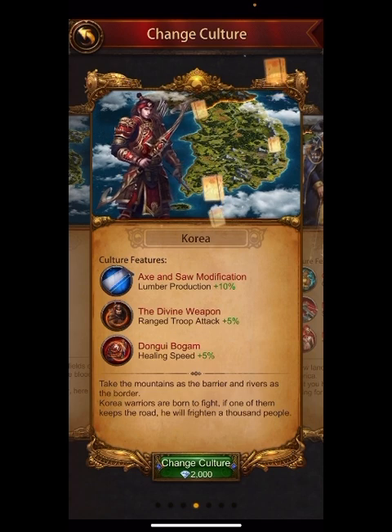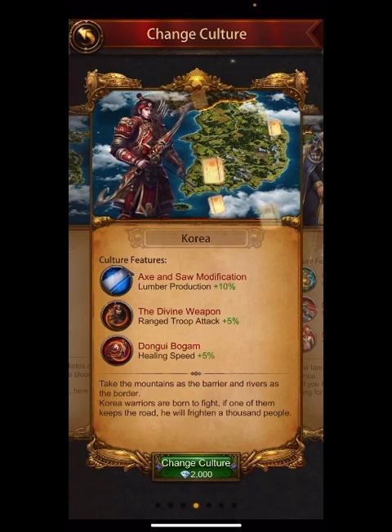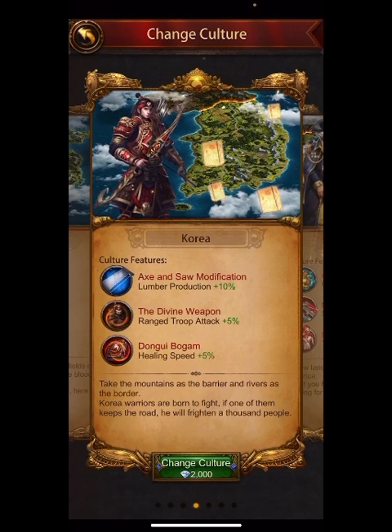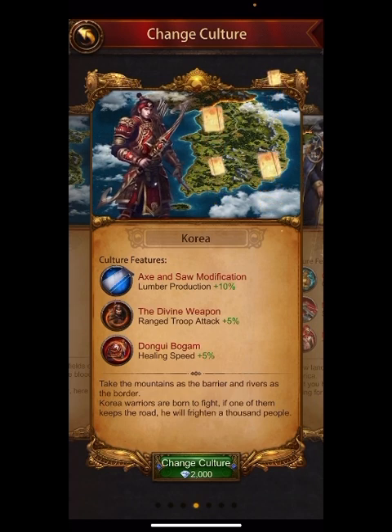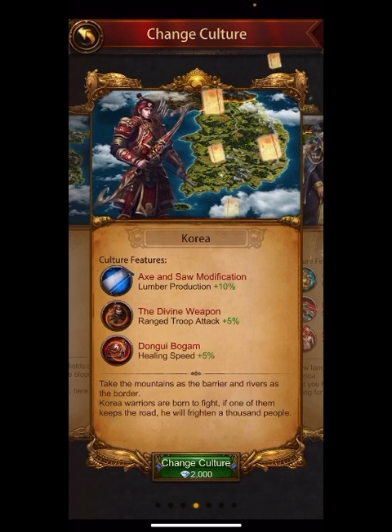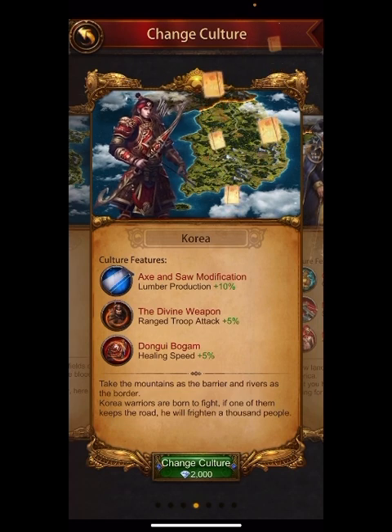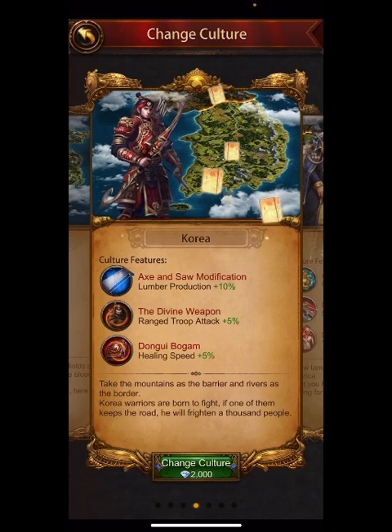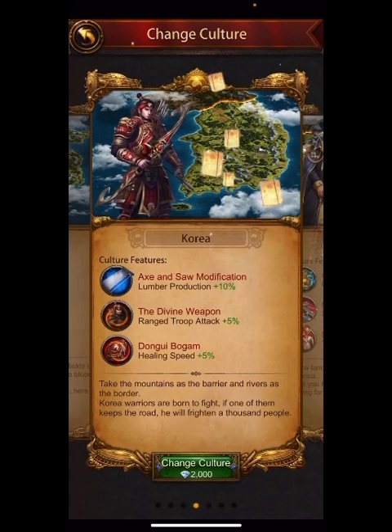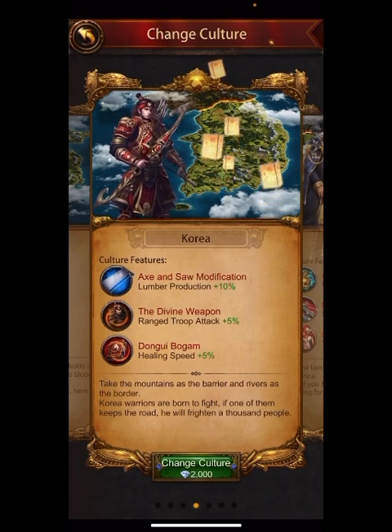Obviously the game isn't like that — you could change culture all the time, and I didn't know that. I stayed with it for a long time, but I believe Korea is probably the best culture for the majority of players for your first year, year and a half in the game. It does help your archers, which is very important, but it gives you that gathering speed or extra bonus from gathering on the subsidiaries.